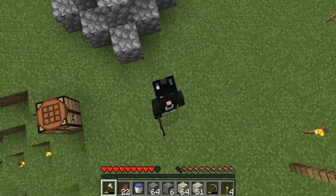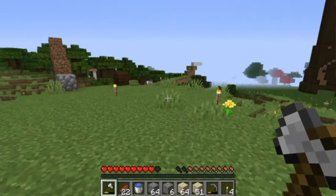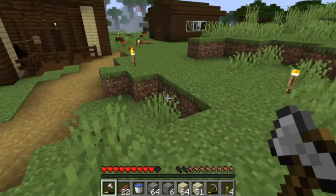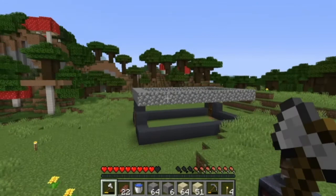Hello everyone and welcome back to another CrewCraft video. We are back in the survival world with Luke and today we are going to be continuing Jerry's little workplace. Jerry is a blacksmith because that was the quickest thing I could make for him, so now he's a blacksmith and we are trying to build him a little workshop.